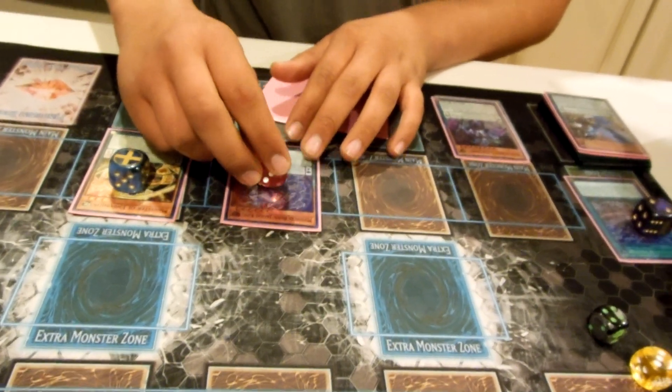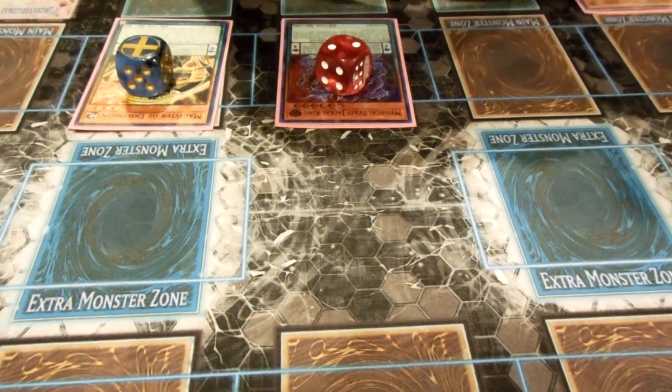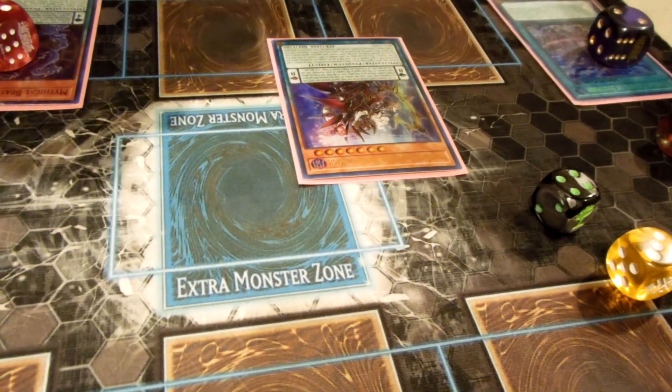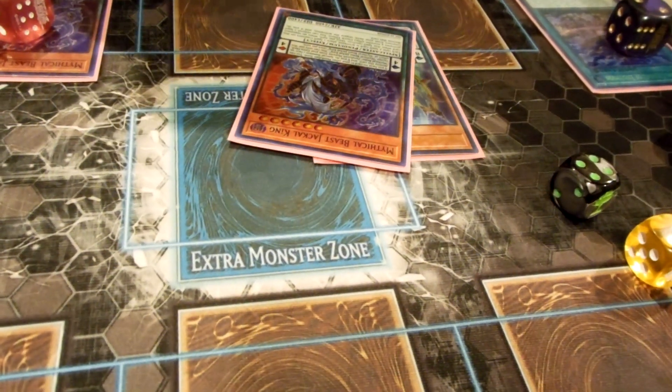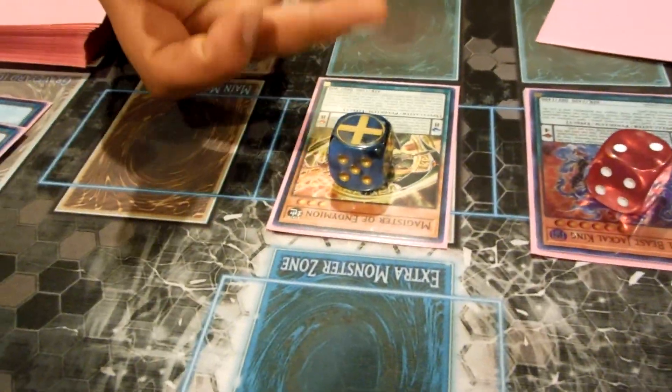These two cards could be anything, but what you have already is, if you were to end your turn like this, you could remove three counters from Jackal to summon out either an Endymion, a second Jackal, or Reflection to bounce.